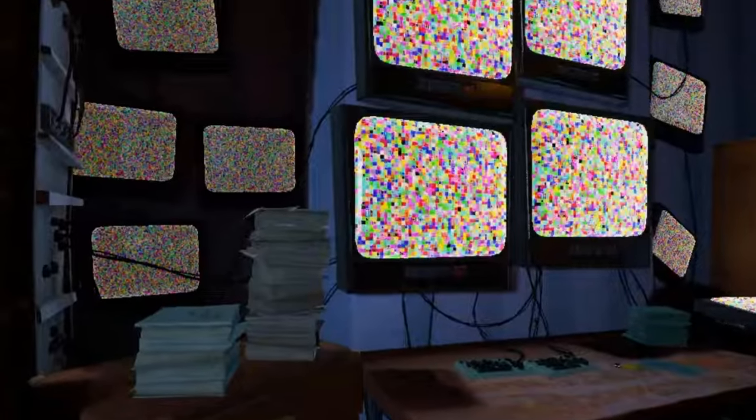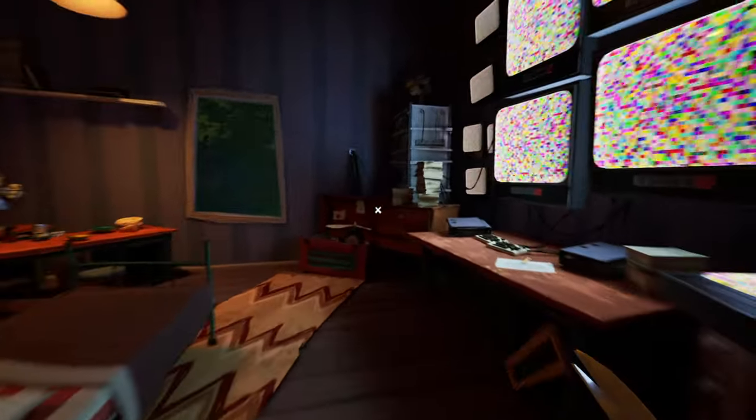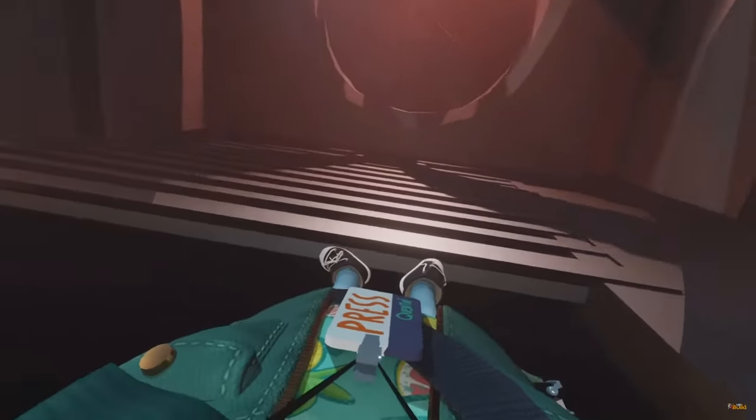This video begins in Quentin's office. The first thing you'll notice is that the monitors are all off. This actually happens at all the night sections of the main Hello Neighbor 2 game, but it also happens when you complete the game and enter free play mode. Based on a teaser we got for this Halloween update a couple of months ago, this is probably going to be set after we've completed the game — more specifically, after we get knocked out by a forest protector and kidnapped.